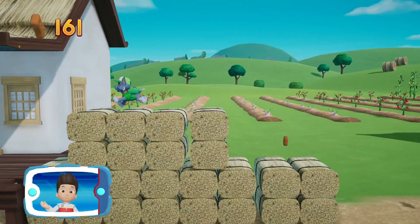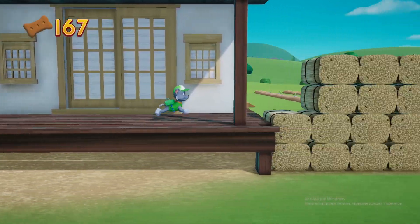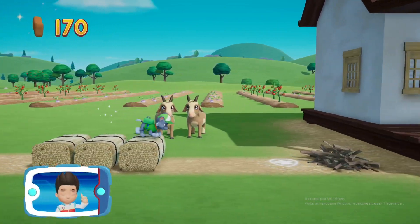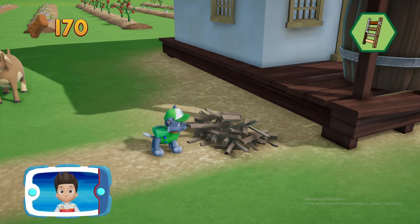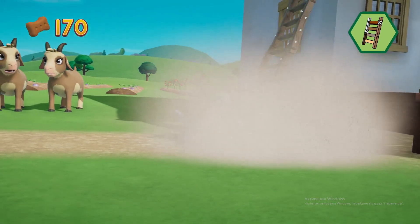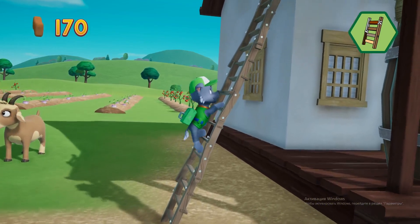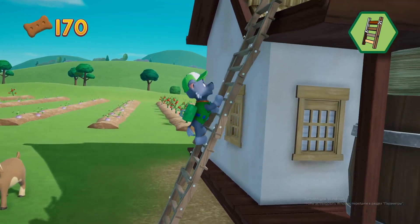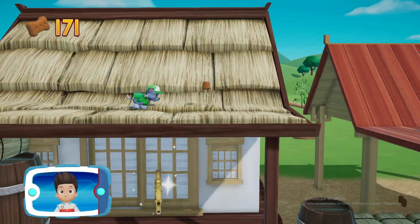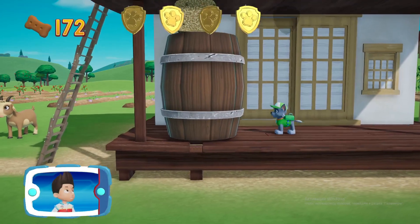Keep collecting pup treats whenever you find them! I'm detecting a golden paw print! Choose the pup ability that will help. Way to go! Awesome climbing — let's keep moving! A golden paw print, you got it — go, go, go!